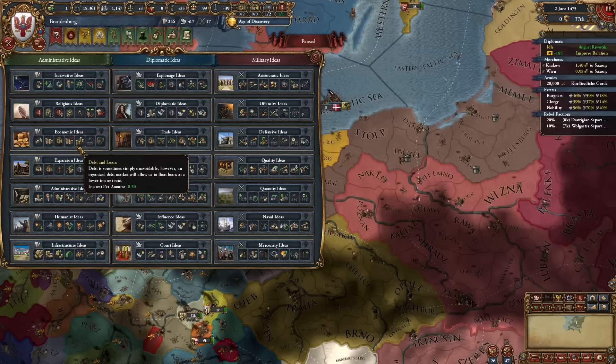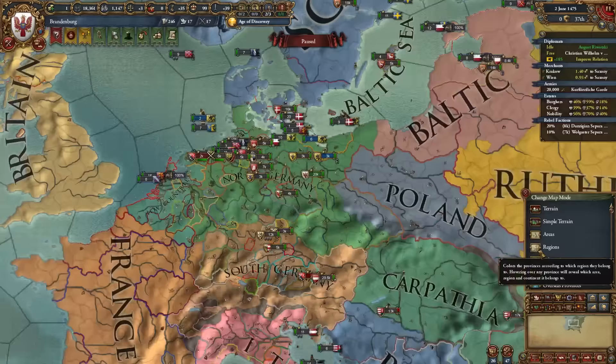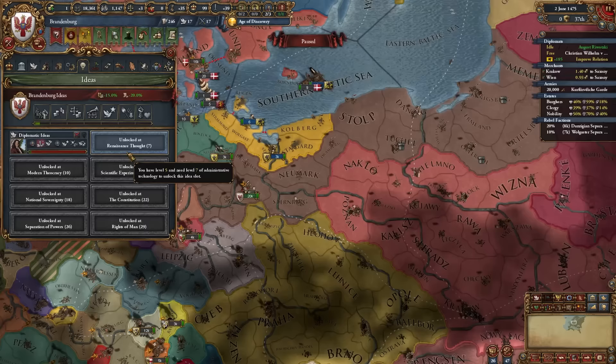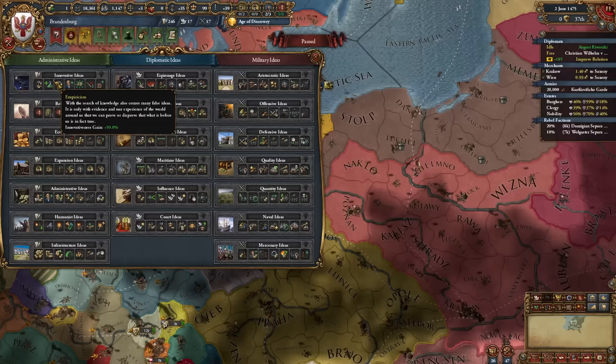First idea group time — we're opening with Diplomatic ideas. I need the extra diplomat to manage AE, and we have a lot of expansion to do. By the end of this mission tree we'll own almost all of north and south Germany and form the German Empire. After Diplo, it'll be Innovative ideas for infantry combat ability, then Quality ideas.